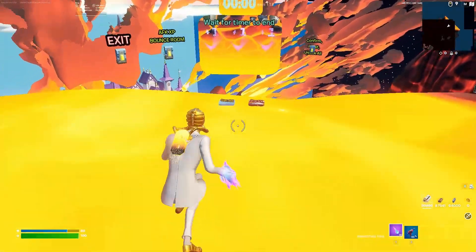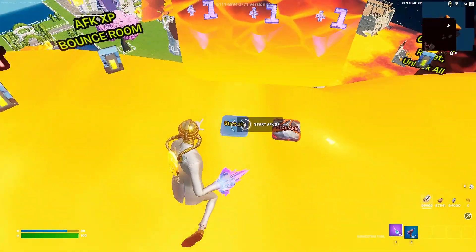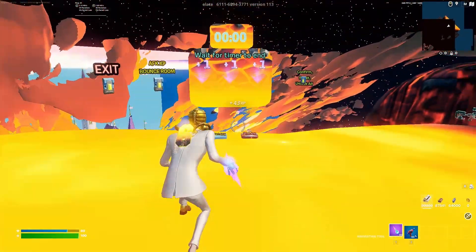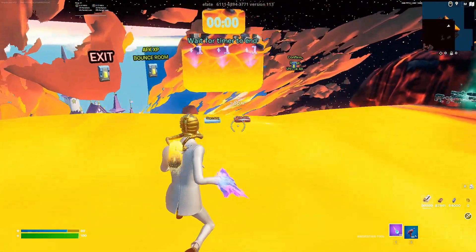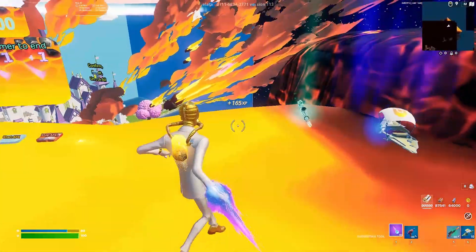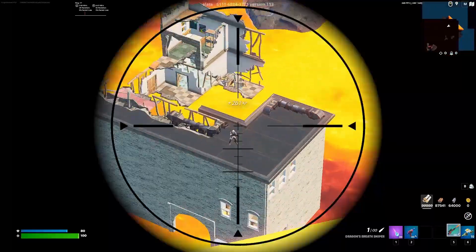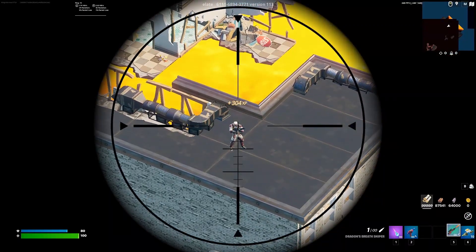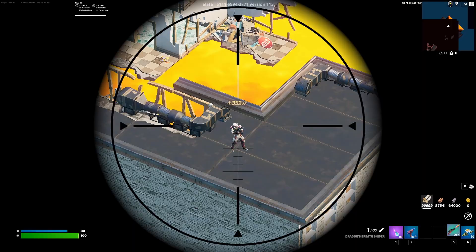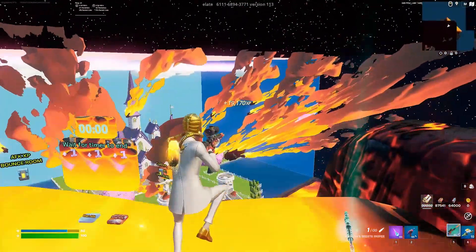The very first thing after you do that is look down and hit the start AFK XP button. After you type in that password, this should pop up. Begin that XP, and that's going to continuously run the entire time we are in the map. All you have to do to get this XP is pick up this glider and this sniper, look directly down, and the very first XP glitch is just shooting this target dummy in the head. Go ahead and shoot that guy, and once he goes down, you're going to see thousands and thousands of XP come through right away.